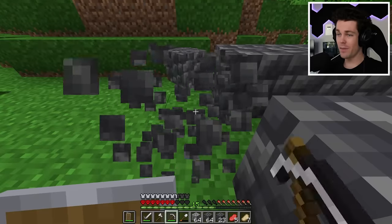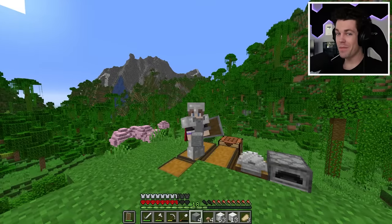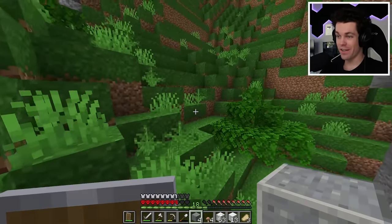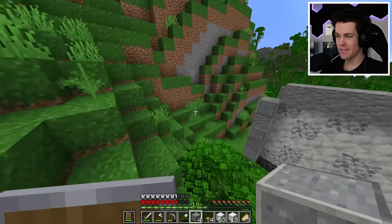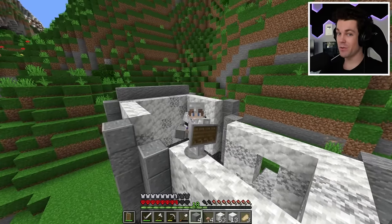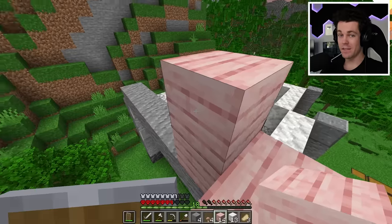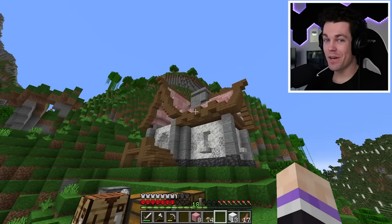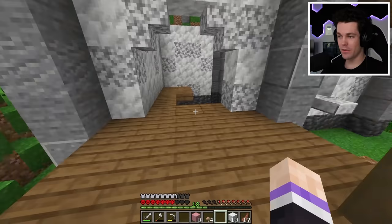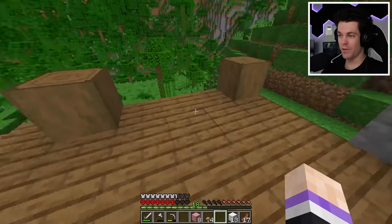I've already planned out this build in a creative world, so it should go pretty smooth. I've put in quite a bit of work — here's what the walls are looking like so far. It doesn't really look like much right now because it doesn't have a roof on it, but I did a bunch of texturing on the sides. I also built the walls down to go inside of the basement, and now the next step is the roof. So I'm just going to grab my cherry logs, empty out my inventory, and start building this roof. After a bit of work, here's what the roof looks like — it's honestly turning out really good.